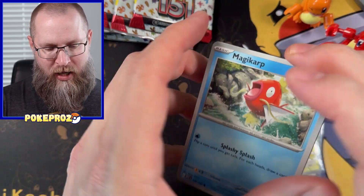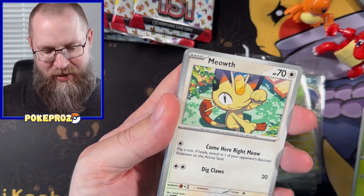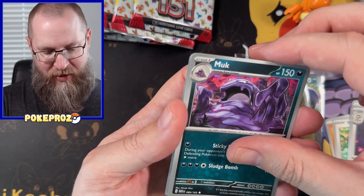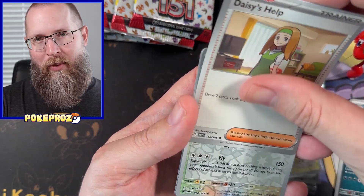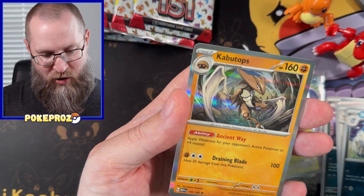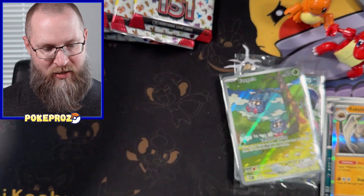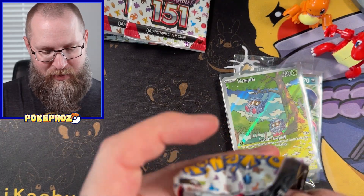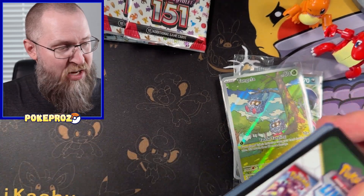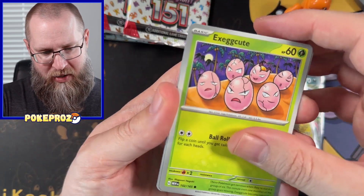Code card and Magikarp — my second favorite Pokémon. I really still want to get that alternate art Magikarp from Paldea Evolved. Nidorina, Kabutops, and a cosmic energy — I don't actually know if those are officially called cosmic energy, but the foil looks like that so I'm just going to keep calling it that. Maybe I'll start a trend.